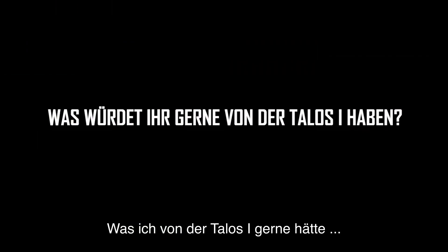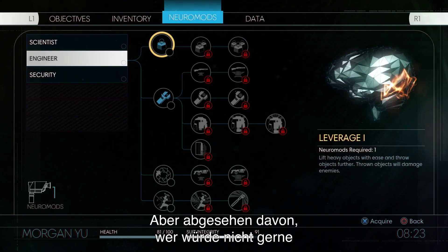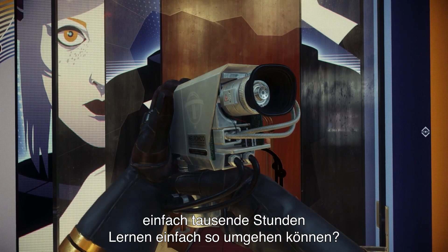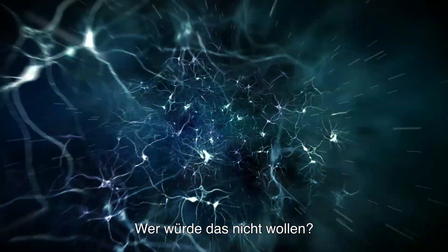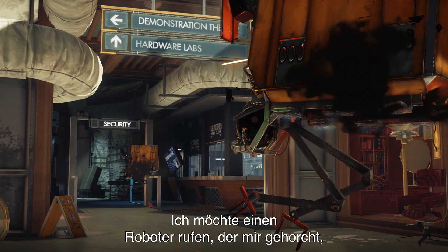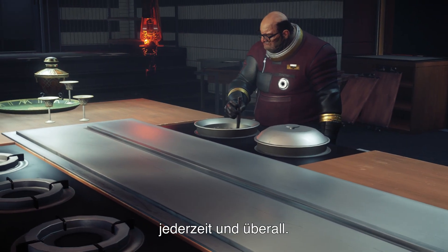What would I have from Talos I? It's got to be the Neuron mod. You have to stab yourself in the eye, but once you get past that, who wouldn't want the ability to just install a lifetime's worth of skill accumulation? I want to know how to play piano. I think I want the operator dispensers — I want the ability to summon a robot to do my bidding at any time of the day or night.